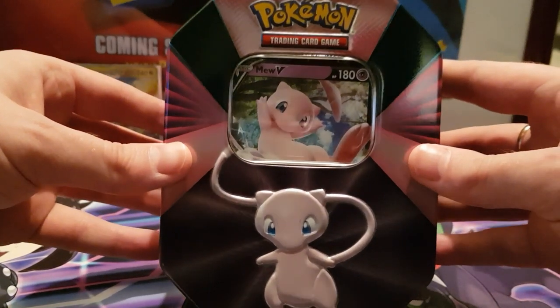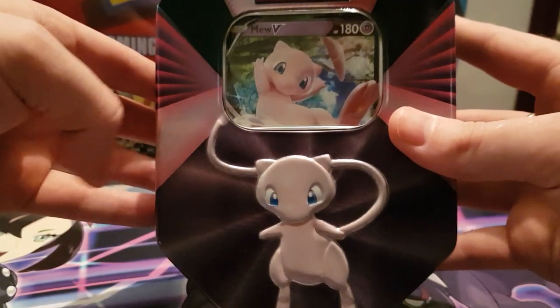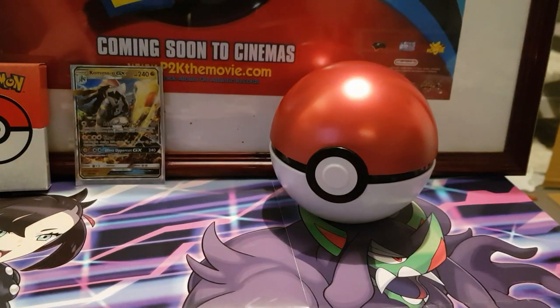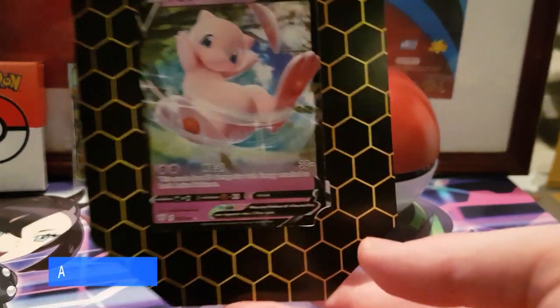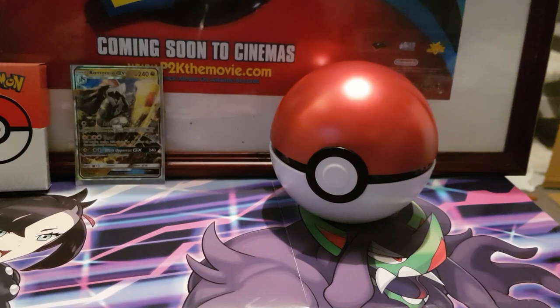Look at that - we have a Mew V10. Probably one of, if not the cutest Pokemon. I know some of you will disagree - your Victinis, your Shaymin and all these different types - but Mew is the original OG when it comes to Legendaries. What I will say about these tins: I absolutely love the fact that they've done this. Out of the three tins, I've got the Mew one, I've got the Lucario one last time, and the next one I'm going to look at getting is the Galarian Slowbro. Trying to get a hold of them is near impossible.